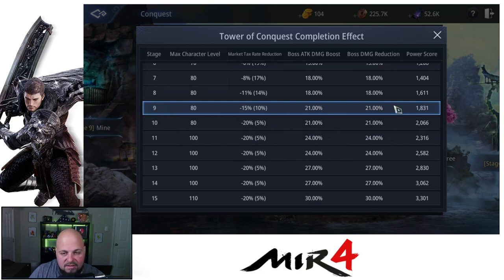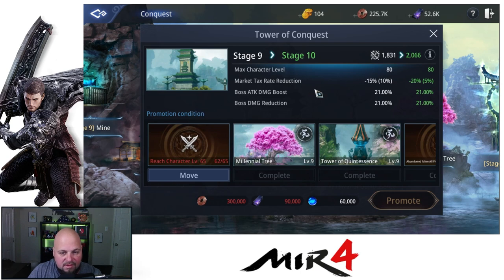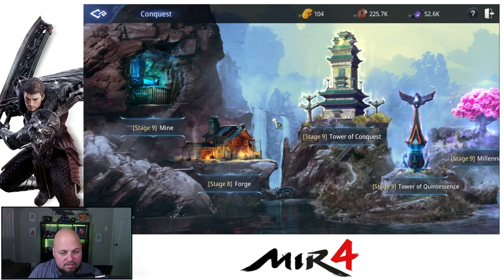What that does is make sure you upgrade your towers before you progress past those levels, so it is kind of important. As you can see, you're getting this boss damage boost and boss damage reduction every two levels of the conquest, and market rate at some different intervals. I'm currently at level 9 and need to hit 65 to get to stage 10.